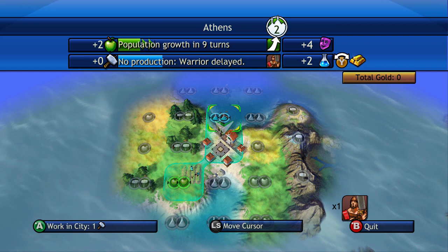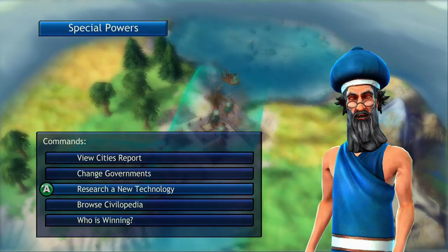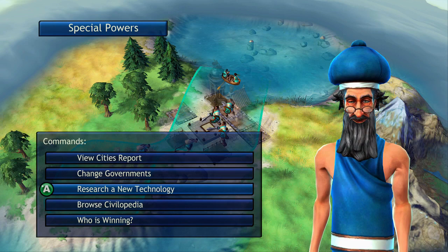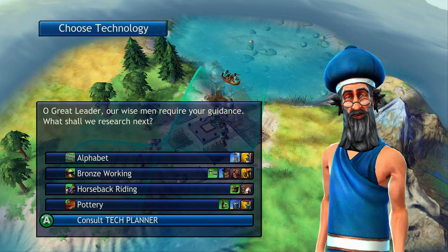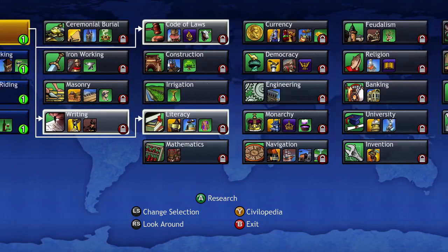Once you have it selected on food and science, it will ask you to research a technology. If you press the back button, you come up to this screen with commands: view city's report, change governments, research new technology, browse the civilopedia, and who is winning. You want to click on research a new technology. What you choose to research depends on what kind of victory you are looking for. You can always consult the tech planner, which shows you the entire map of every single research you can do and what you need to research to get to where you want to be. There are all of these different things to research, and the final one is future technology.